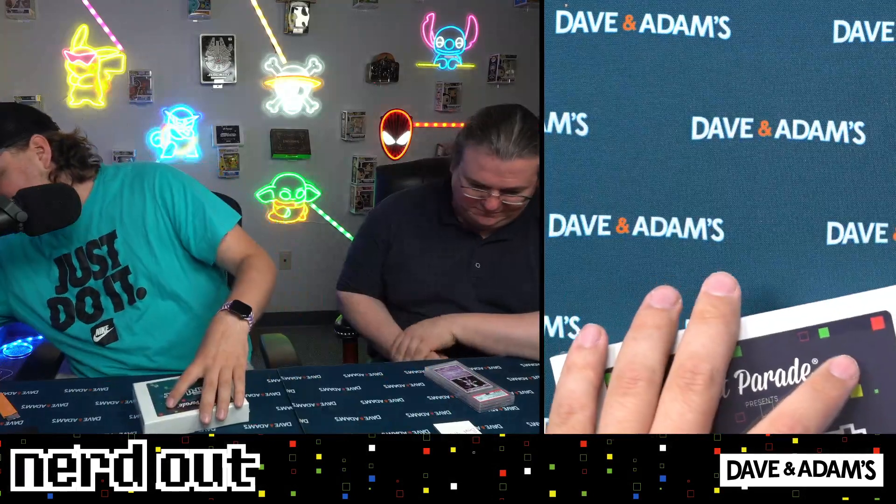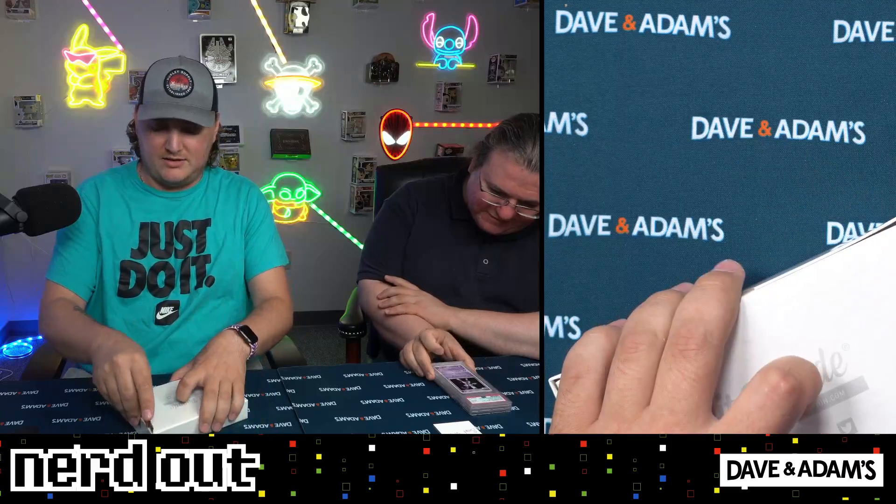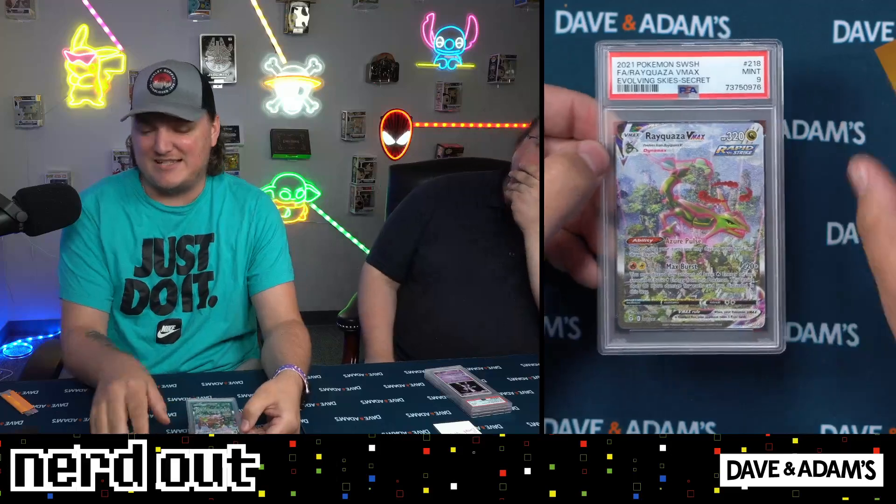And now our last box. That Mewtwo is nice. I'll call my shot right here — this is going to be our case hit. Show me the ticket! Shout out to HP Gaming — this Nerd Out exclusive has been crazy. 2021 Sword and Shield — it is the Rayquaza VMAX as a PSA 9. The slip slipped a little bit but it's okay. That is what we're looking for — Rayquaza VMAX full art, PSA 9 from Evolving Skies. Awesome, we take that for sure.